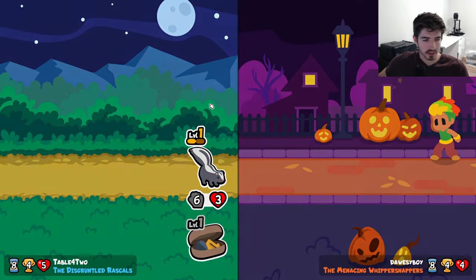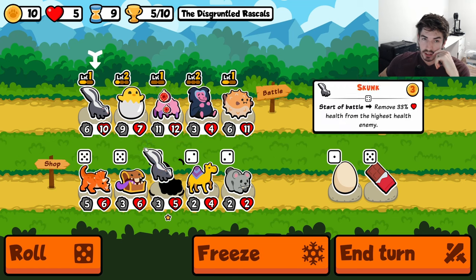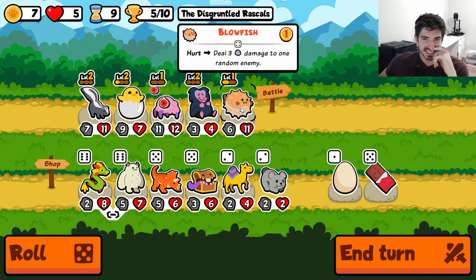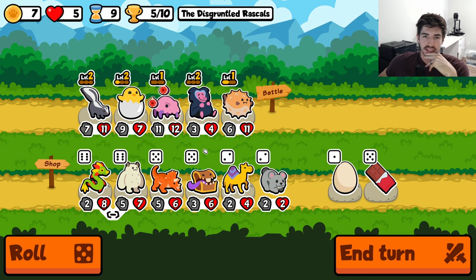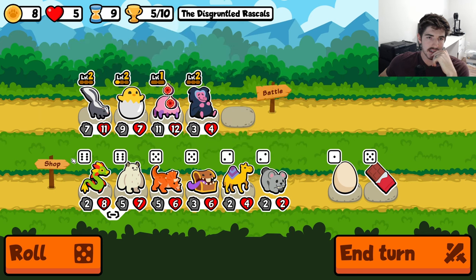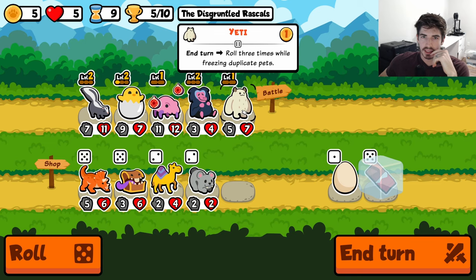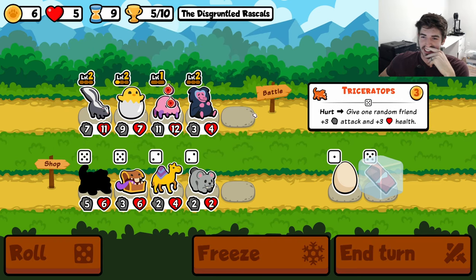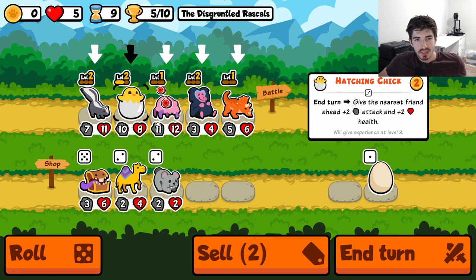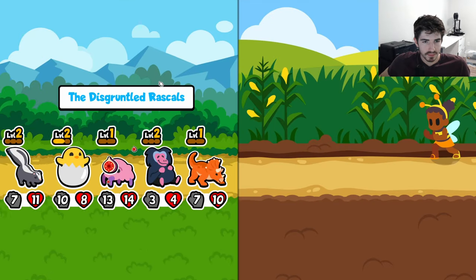We're gonna do it — heck yes! Let's see what we're working with. Can we get an early ostrich? This would be pivotal. We cannot. Do we ditch the blowfish, go for the triceratops instead? We could also get the hatching chick going but it's fighting with these three. I think we just do the old-fashioned way. I think we keep buffing brain cramp. I don't know if triceratops is staying — I'll be straight up. I'm not sure if it is.